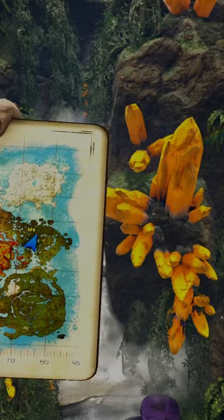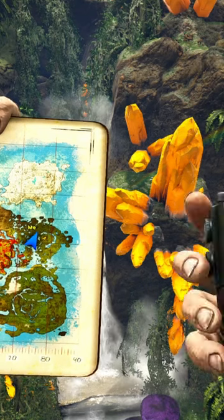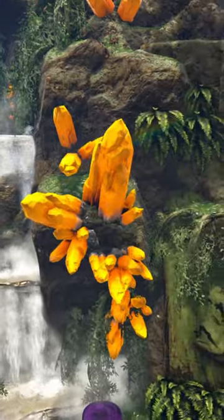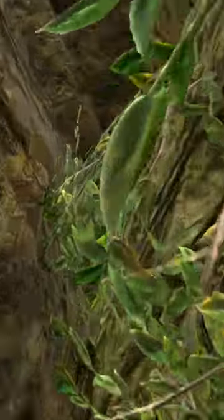Welcome back to the channel. Today I have two little starter locations for you on Crystal Isles. Go ahead and come to 47.7, 76.8 — here it is on the map. The first one is going to be to the right of these crystals. These are just going to be little starter locations to get you going, but this one is nice — it comes up behind these vines.